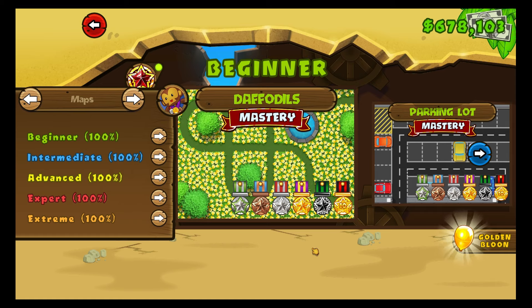For those unfamiliar with master level, it pushes every balloon up one layer. So the first red balloon goes up to a blue layer, the blue goes up to green, green up to yellow, and so on. The difficulties pay out more monkey cash and the medals have a star to signify the difference from base level.